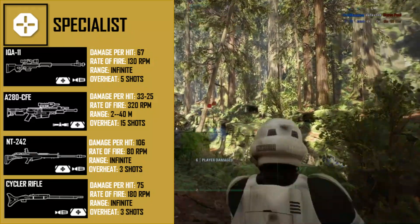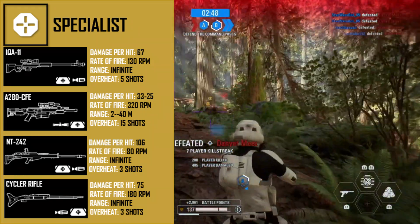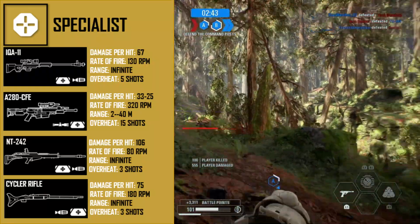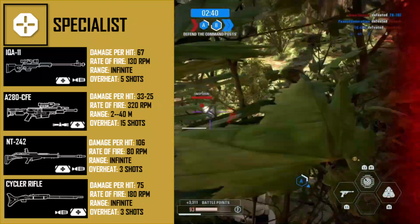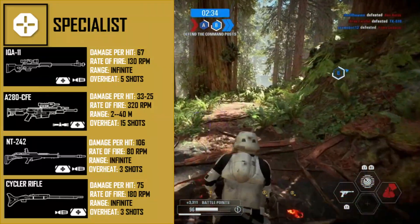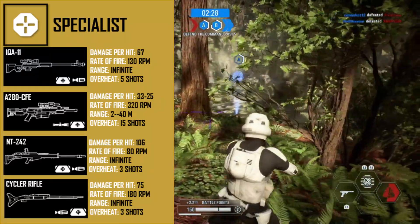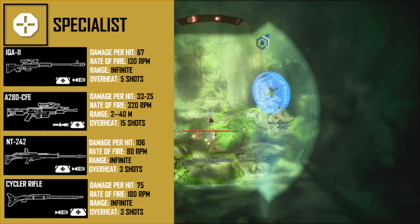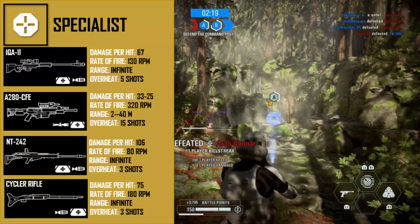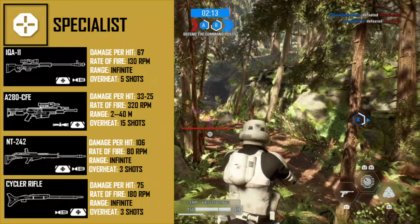The NT-242 is by far the best gun for the specialist and one of the best guns in the game, unlocked after 400 specialist kills. It deals 106 damage to the body and one-hits all classes to the head, with no damage drop-off and overheating after only three shots. The recommended attachments are Improved Cooling and Disruptor Shot, which adds explosive splash damage and extra damage to vehicles and turrets — making taking out AT-STs very easy.